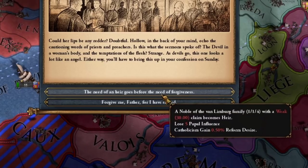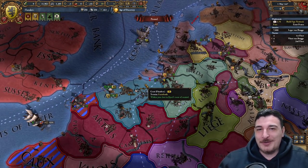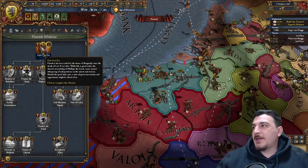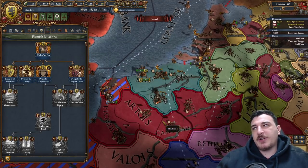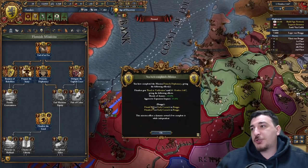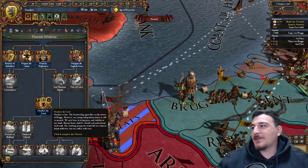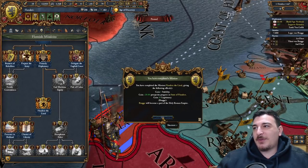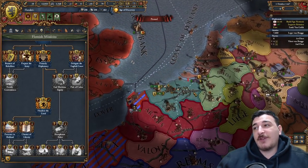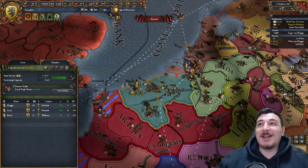Our new ruler is a 1-1-4 — that's terrible. The end of an era gives us one extra diplomat and improved relations. Princely diplomacy gives us two early cores in Bruges, and we can do the Flanders the Lion mission that offers one stability and 20 prosperity in the state of Flanders. We went up to 79 prosperity already in three years — that is really amazing.